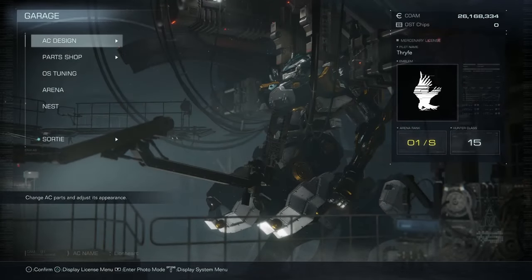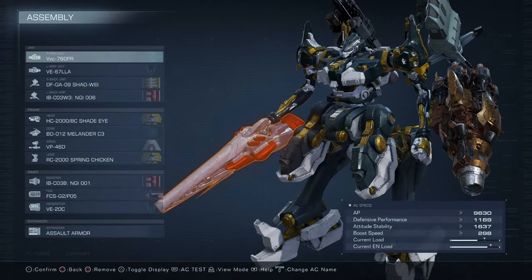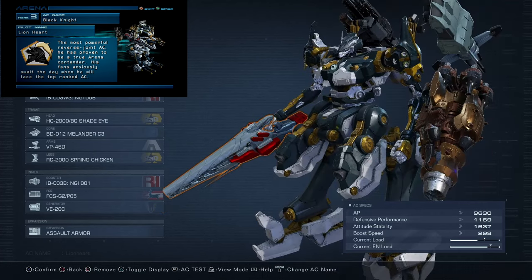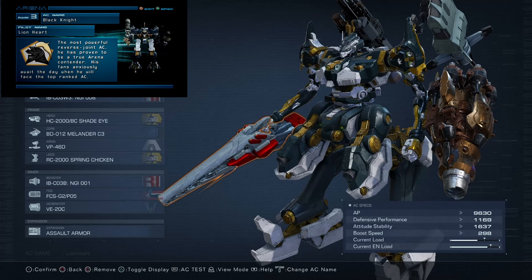What up people? I'm super stoked for today's episode, you have no idea. As per viewer suggestion, the build I got for you guys today is Lionheart's Black Knight. And believe me when I tell you this thing is crazy fun. It looks dope, it plays dope, it's just dope.